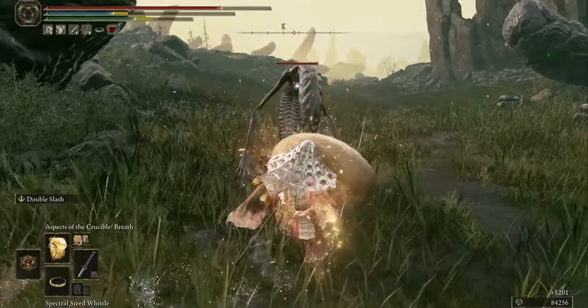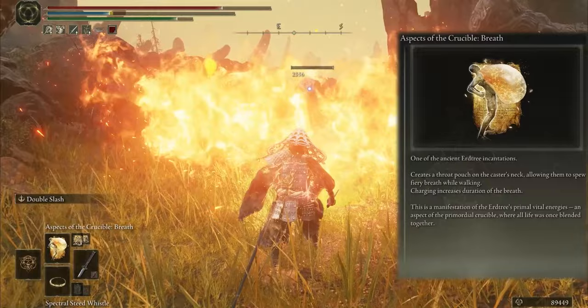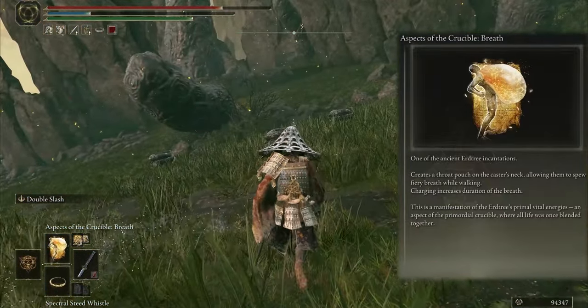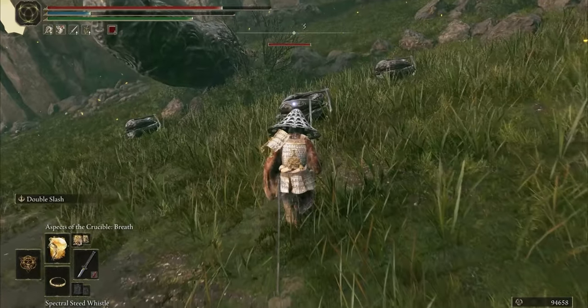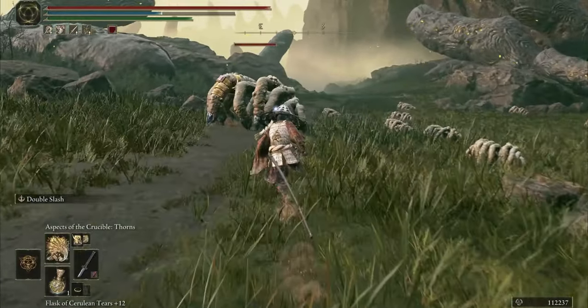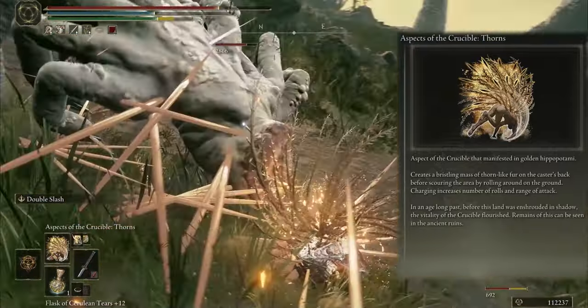Next one is Breathe — throw fire from the mouth and deal heavy damage to foes. And the last one is Aspects of the Crucible: Thorn, which throws many thorns around the caster.